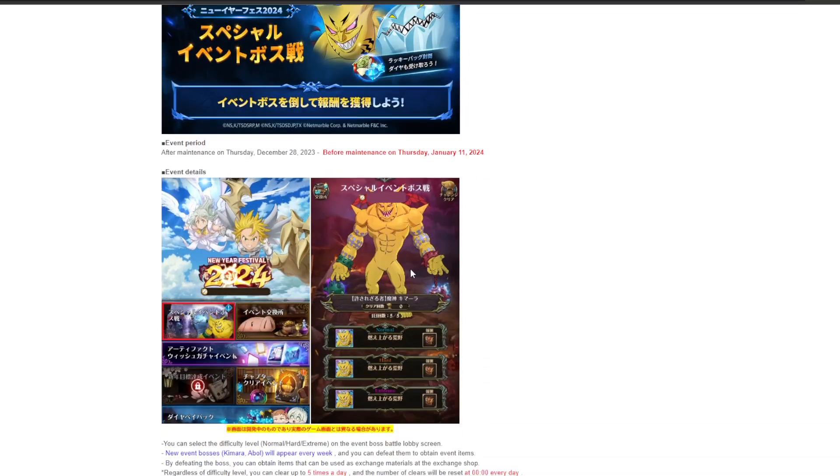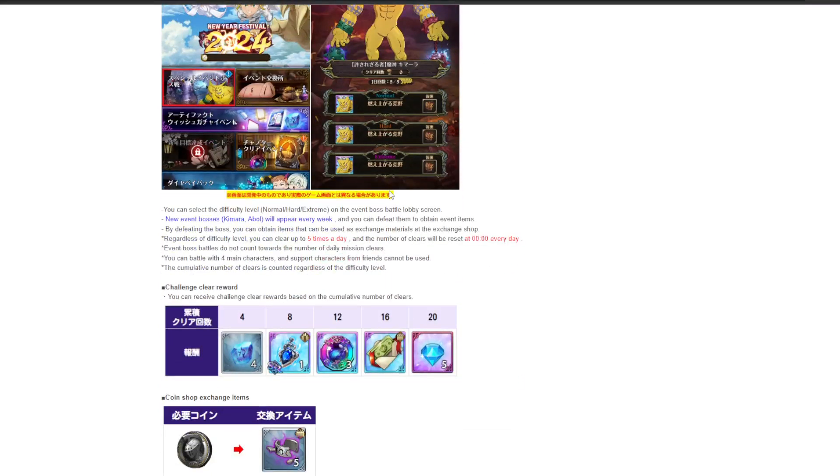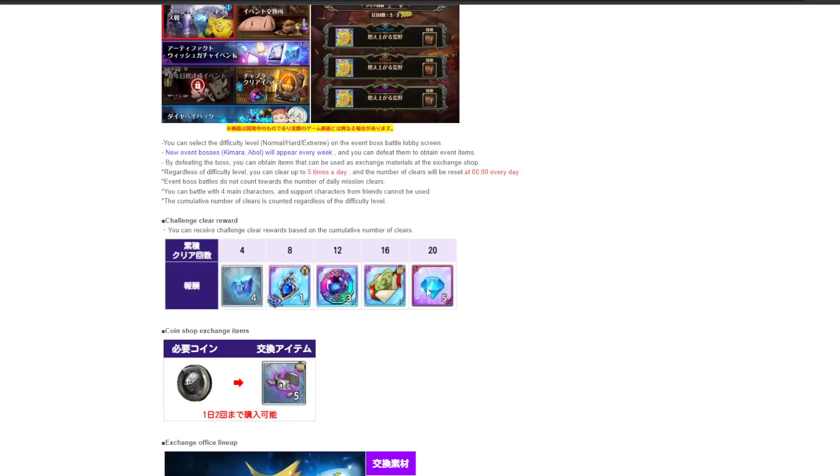New event boss — you've got the Pikachu boss, I'll have a guide day one. And then later on we get Gallon's nephew boss or whatever it is, which is kind of nice. Then you get rewards for completing it, which is nice again.